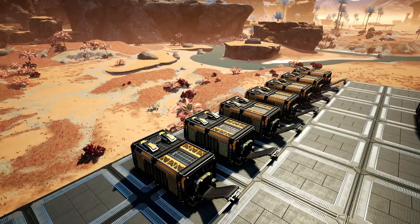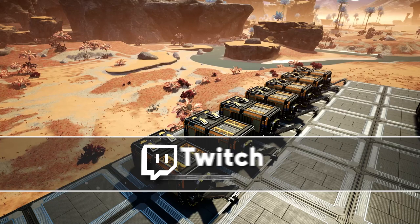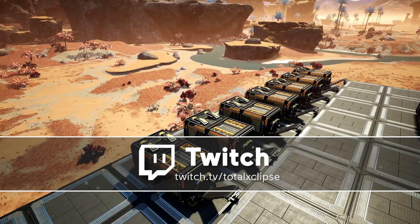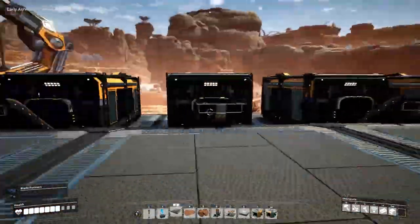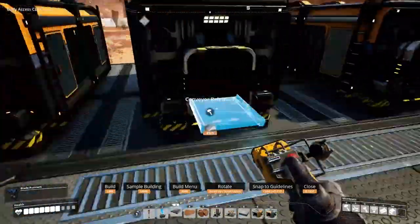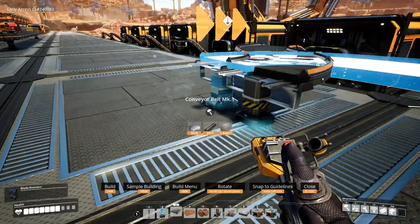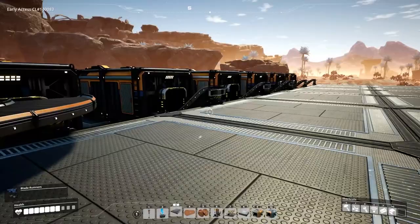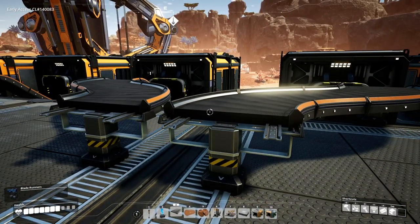At the moment we only have these small containers available to us, so we're going to be using the storage system like this and running some conveyor buses connecting these all down the side. Hopefully it'll look quite nice. I'm going to continue on and do a little timelapse for you lovely people. That moment when you realize you need more space - at least another foundation's worth of space. We're gonna correct this.